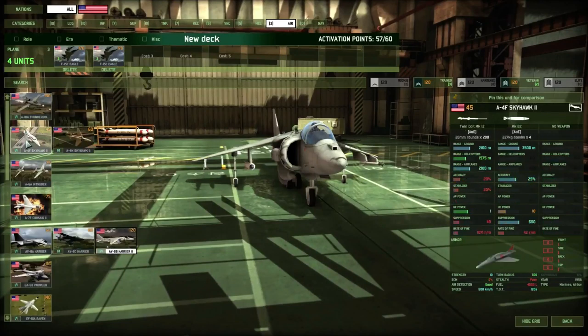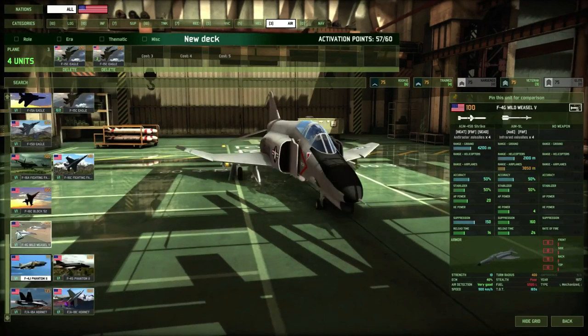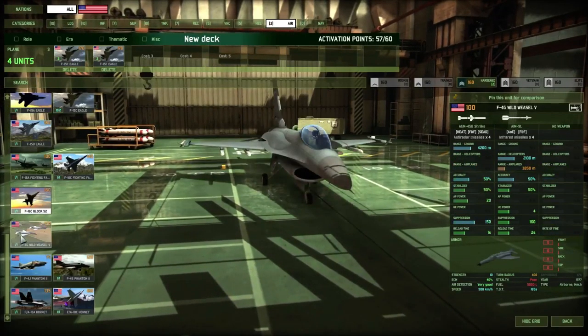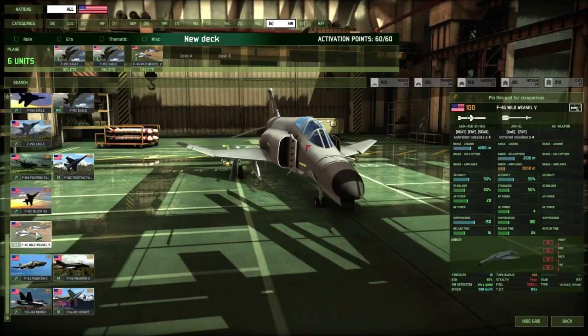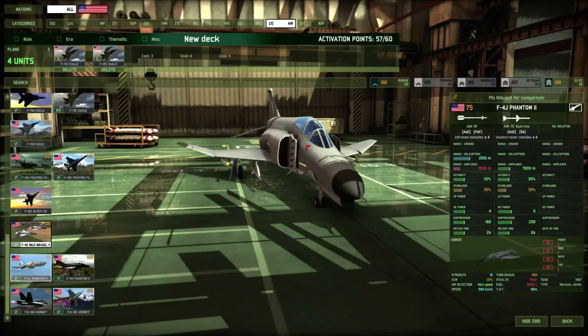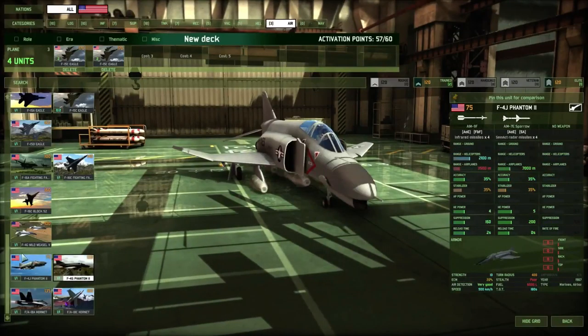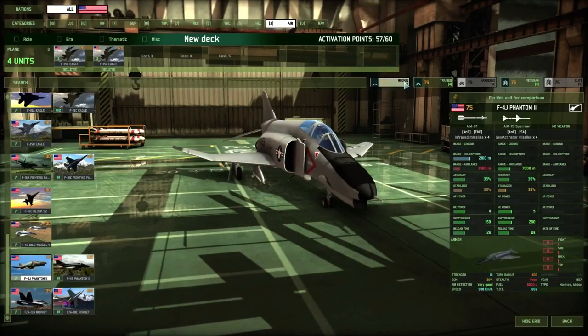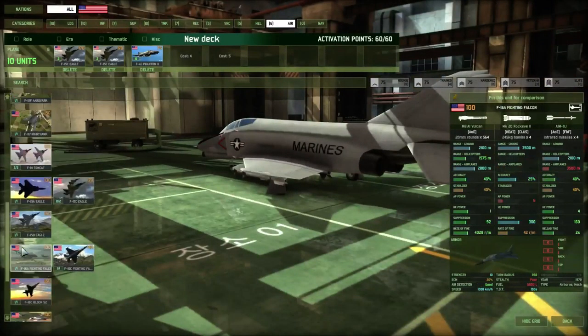It's best to bring on fighters first and then worry about everything else. Wild Weasels are limited to only two, so forget those. The F-4 Phantom is cheaper and you can get six of them for one card slot, versus two Eagles. The Phantoms are by the US Marines so that works well with this deck.